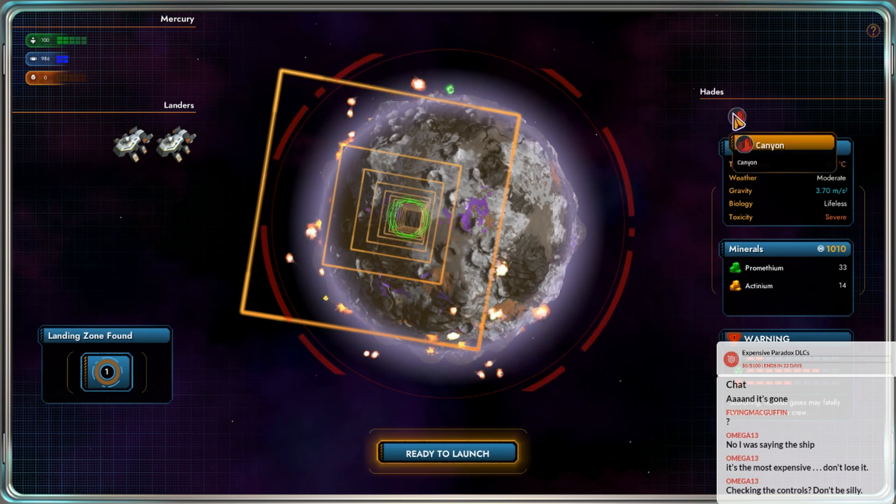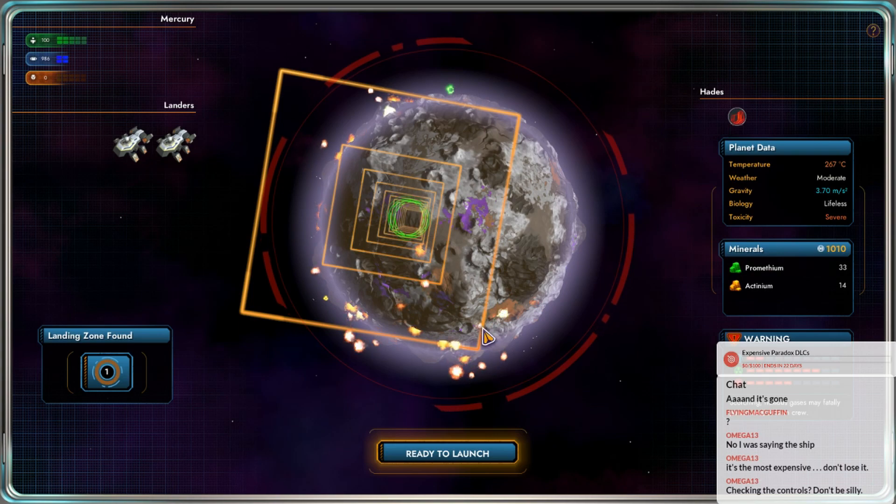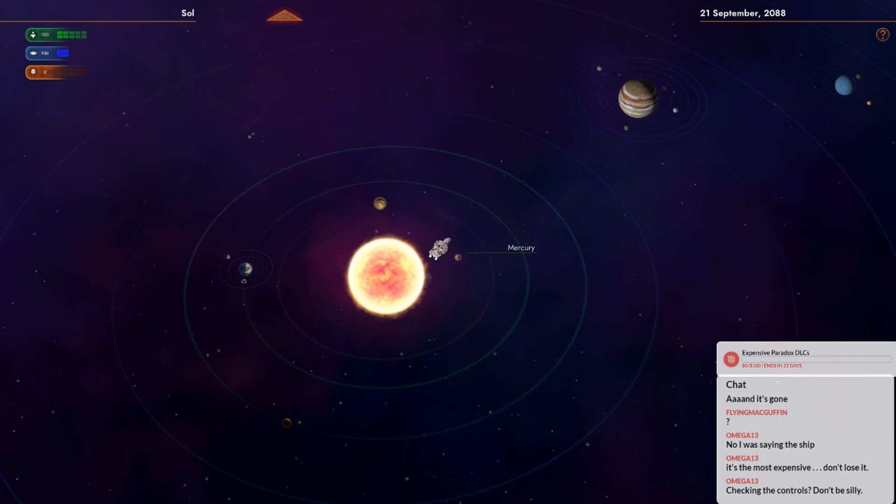Hades Canyon. Prometheum? It doesn't even have any uranium. Let's go to Mars.